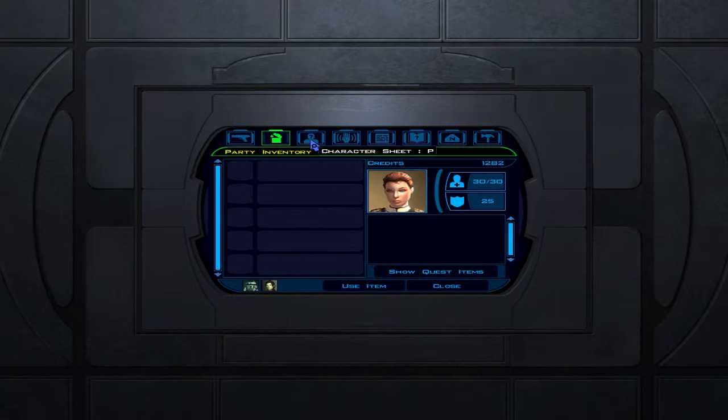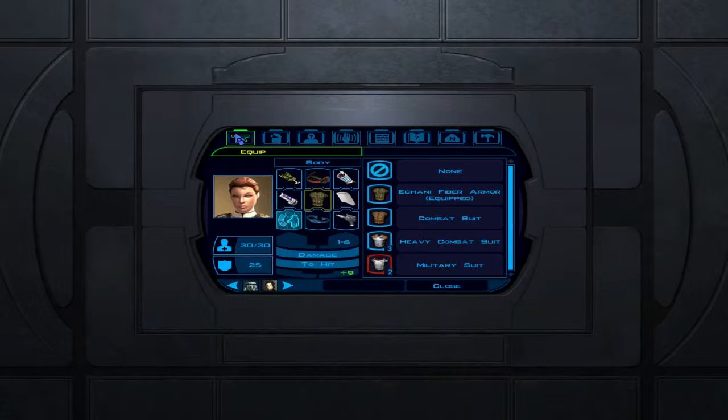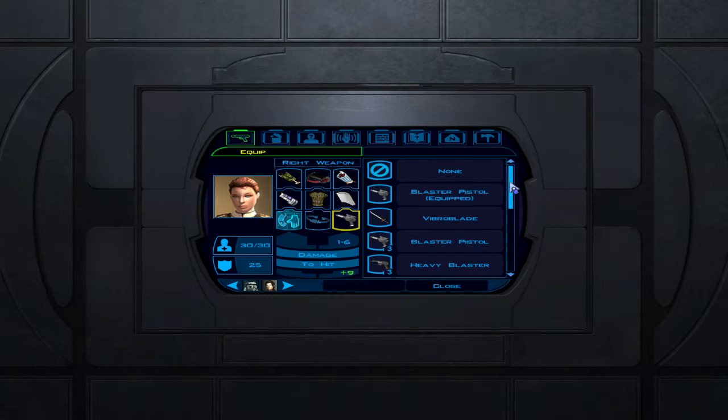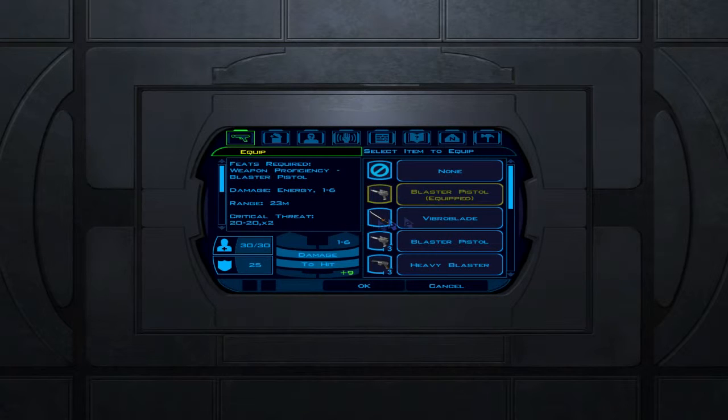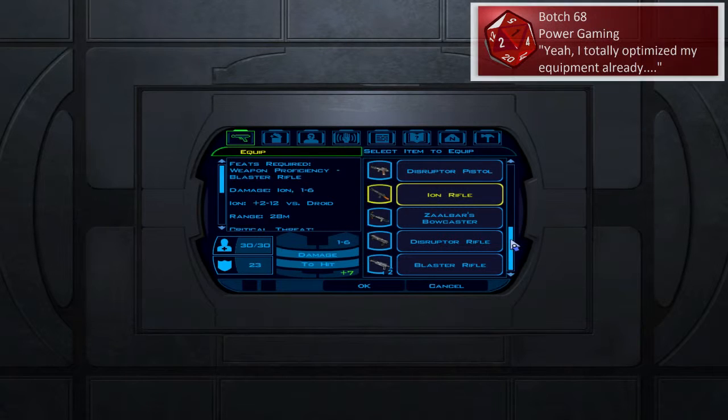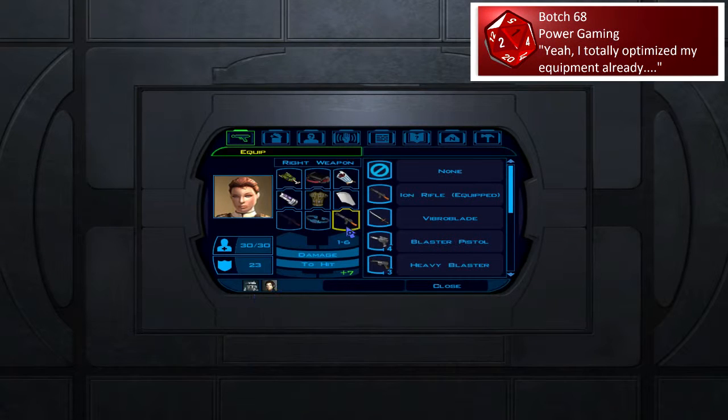Since we are going to be facing droids, I'm going to want to equip an ion blaster of some sort. What it does is the ion blaster does extra damage to the droids. I said I did this between the last episodes and then I'm still cooking stuff. Let's go with the rifle.